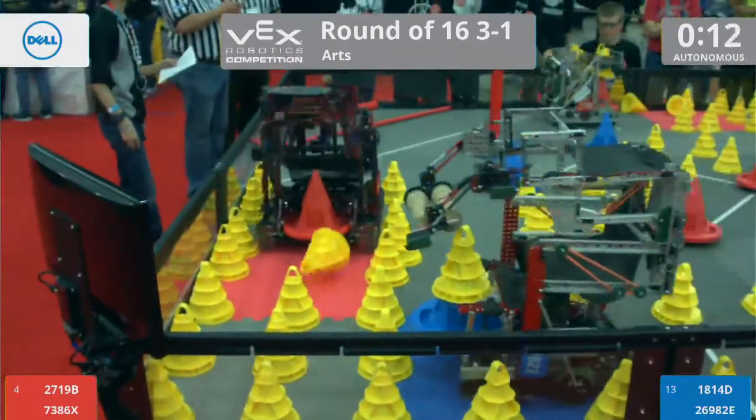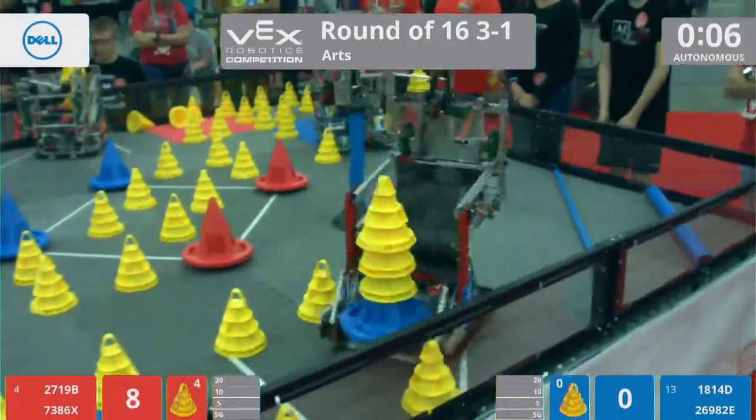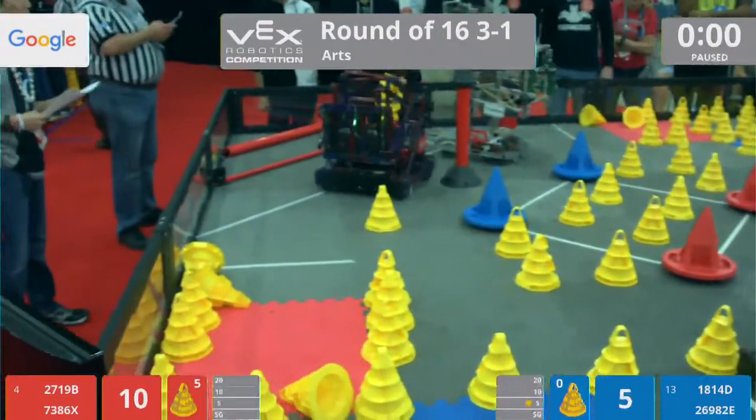We have a cone thrown across the field by 1814D, but it is not quite enough. And then we see some match voting going on from Team 2719B. That might just make the difference, and they score it in the 5-point zone.